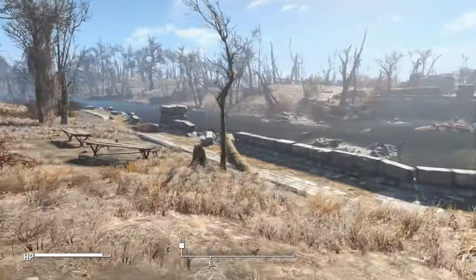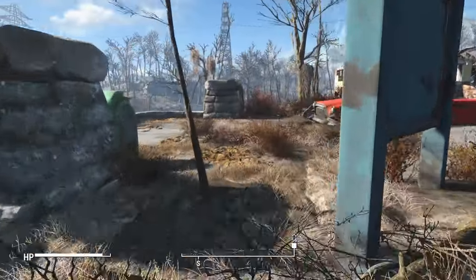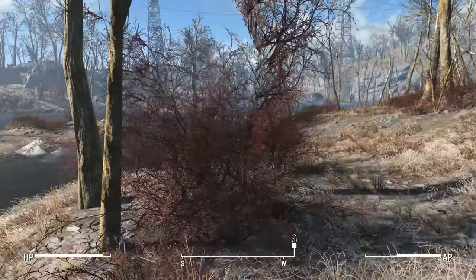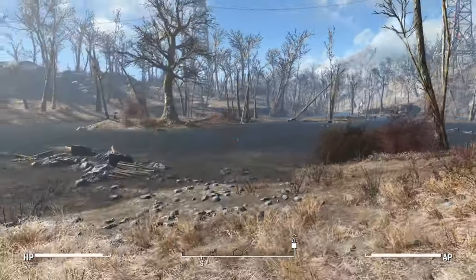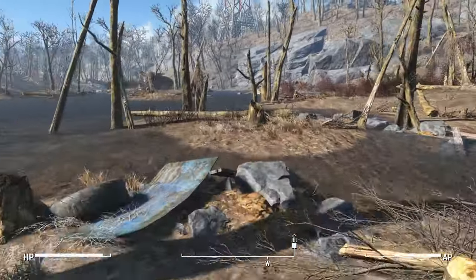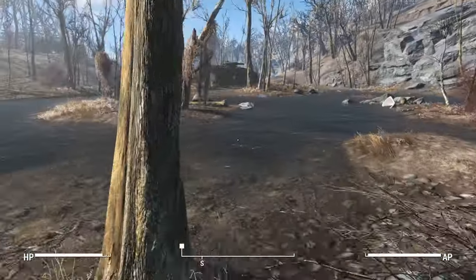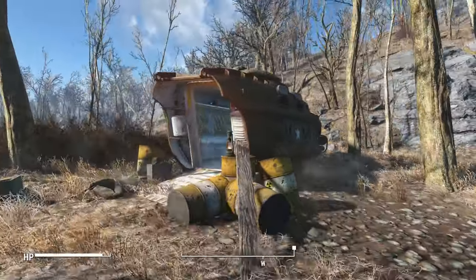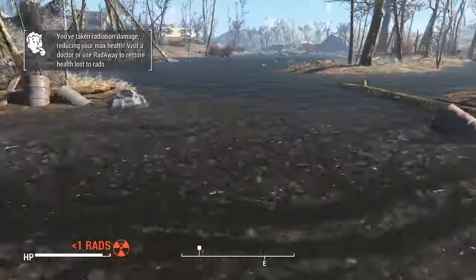If you follow the river west past the bridge to Sanctuary, you will come across a little island with old military equipment. Here you will be able to pick up an army helmet. Not the best armour in the game, but for a level 1 it's pretty good.